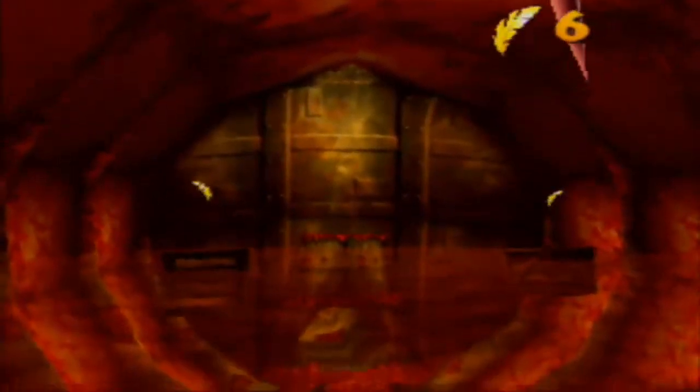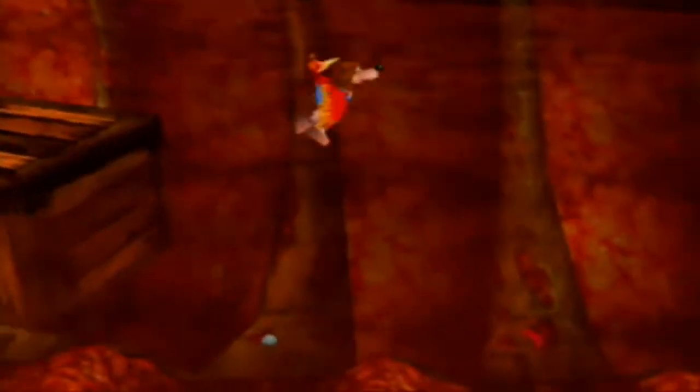There you go. And that will raise the water, which will lead you to that jiggy. It should also lead you to some other places, but I can deal with that later. So what else is there to do in here? It's like, so much stuff. Over there is a fly pad, so we're going to be taking that. We're going to need to go through that hole next, actually. But first, we're going to get our jiggy that we earned.